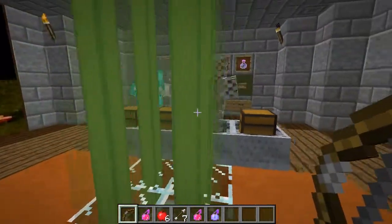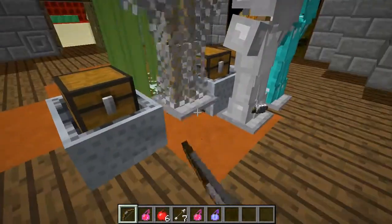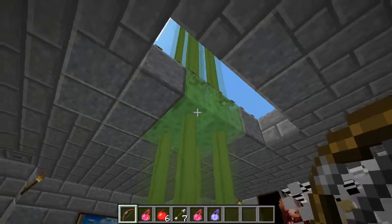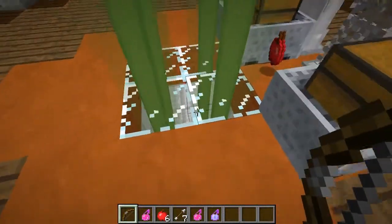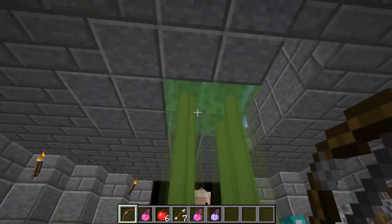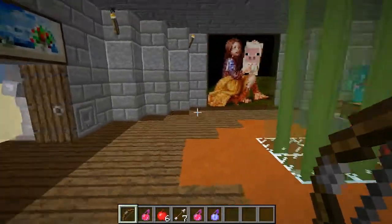Before we look at how this works, here's something interesting: slime blocks — even though you can put rails on them — count as a clear block to beacons, which is really cool. That means the beacon beam shines through them. Glass can too, but slime blocks are one of the only blocks that does that. Quick fun tidbit.